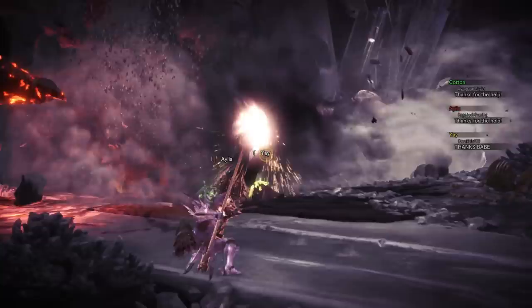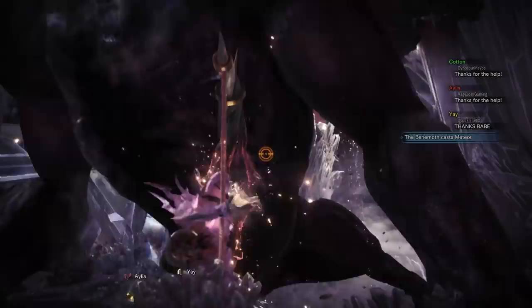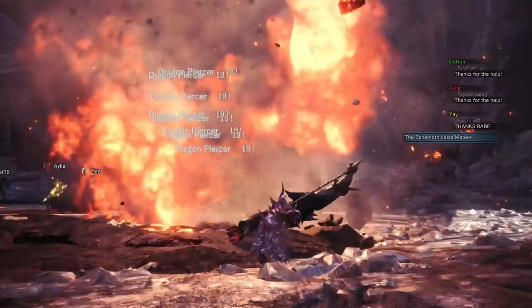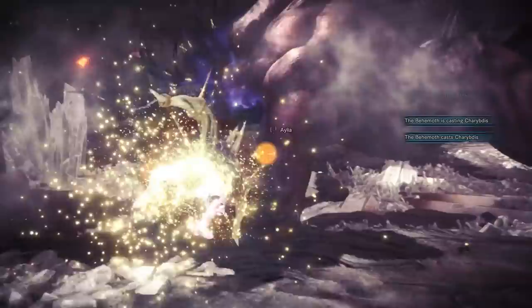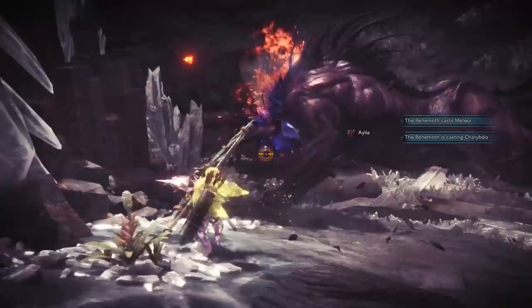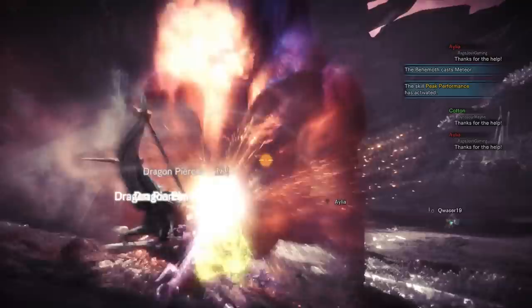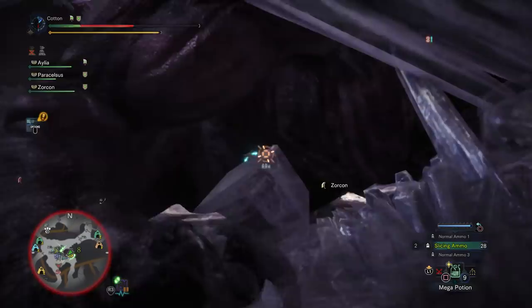Leaving us with two real alternatives. The first, which is preferable but inconsistent, is to flinch behemoth during the cast — beating his head until he complains about it. The second surefire solution is to place the tornadoes at the edge of the room, keeping them out of the fight. The hidden third way, which has to happen before the cast even starts, is enmity. If somebody holds behemoth's enmity, he will simply not cast Charybdis, no matter which zone he is in.